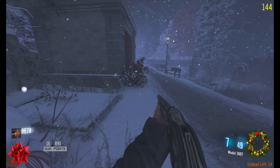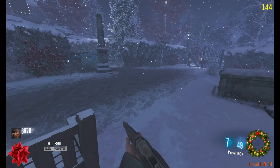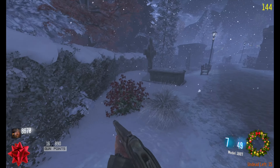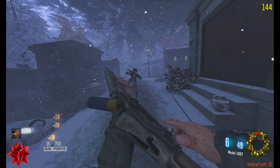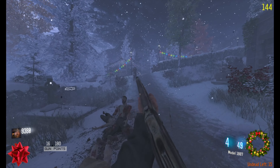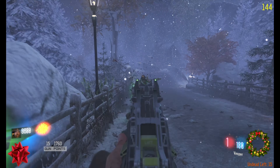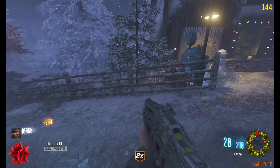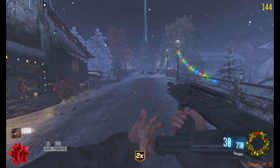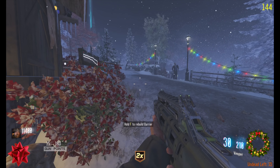Just looking, seeing if anything opens, seeing if there is anything unique about this map. Another door here. Let's get off of this shotgun real quick. The Vesper — oh, this will make it go quicker, look at that! So typical gun game: there are no grenades and there is no knife, you only get the guns to damage the zombies with.